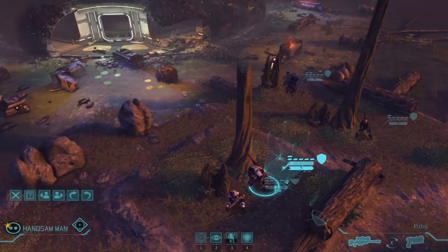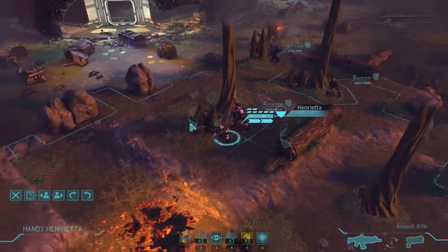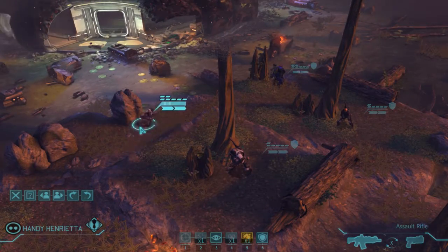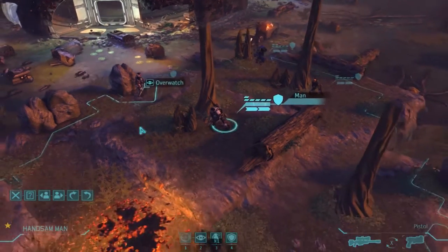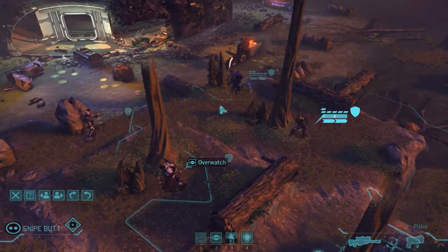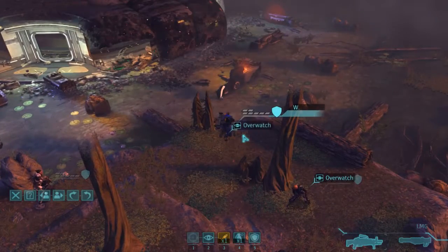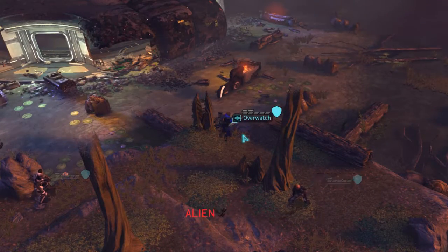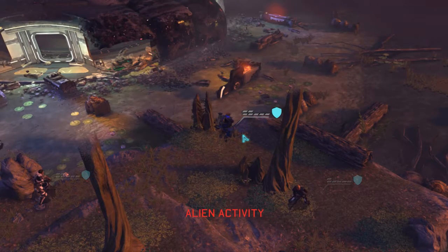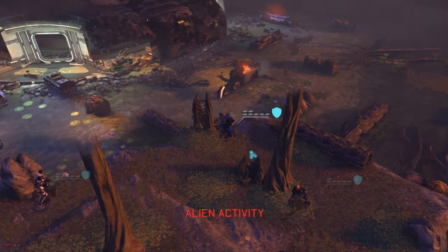We've got three people behind full cover — really good setup — and one behind half cover. Let's see if we can get that half cover unit behind full cover. I think we'll take a defensive turn and see if we can draw them out into overwatch. Oh, I didn't have my sniper equipped, so his overwatch is just a pistol. Remember, we don't want to destroy the UFO since we can salvage it for credits or resources to get upgrades.